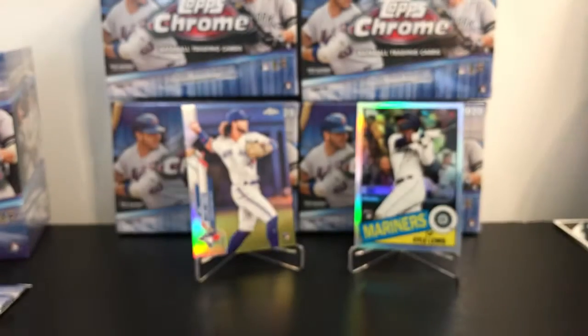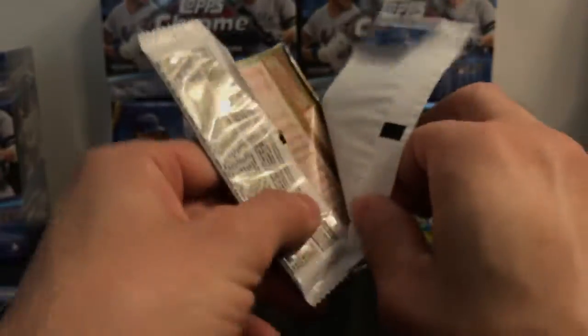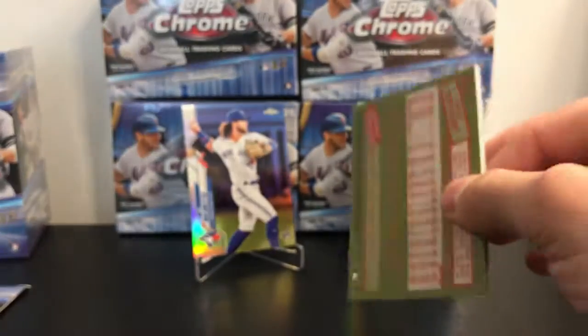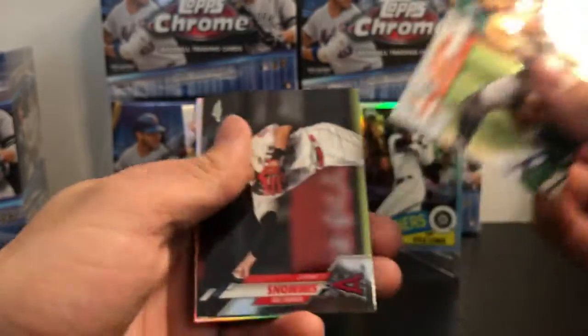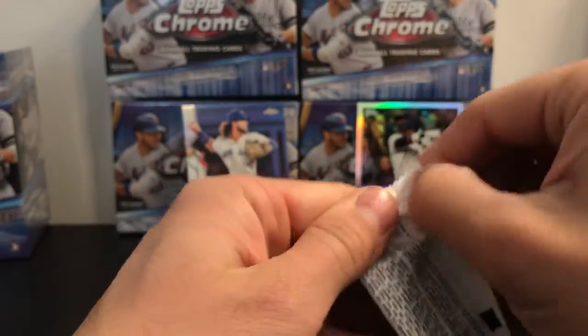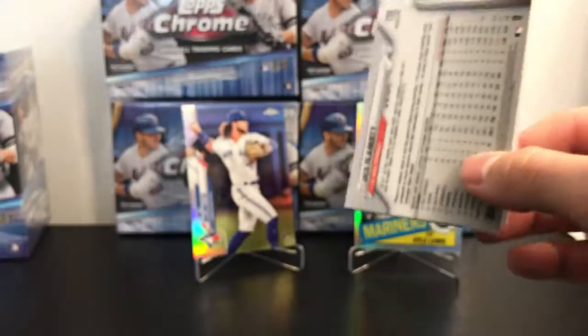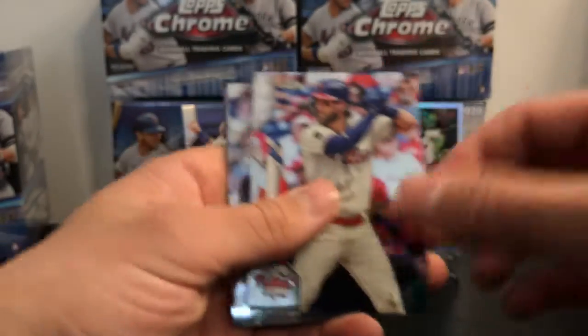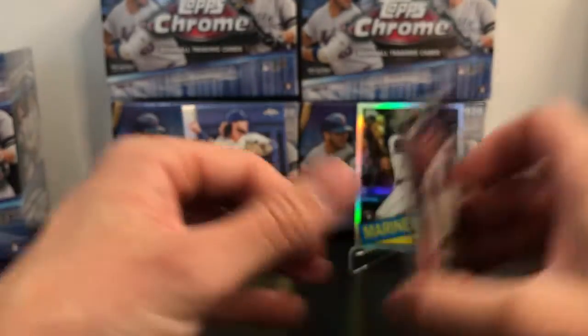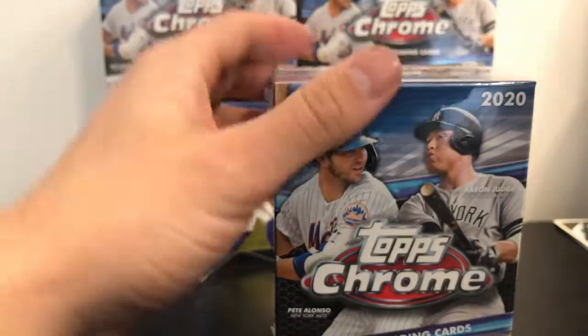That's really nice on Mookie Betts, and we got Future Stars — I like the way the Future Stars looks this year. I wasn't really a big fan of the 2020 Series design in general, but I always love Chrome. I'm not a big fan of all these sideways cards they have in here, but the upright ones are alright. That refractor definitely looks nice. We got a Jack Flaherty refractor — on to our last block of the break.